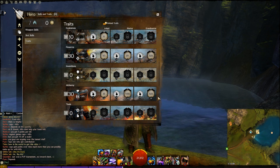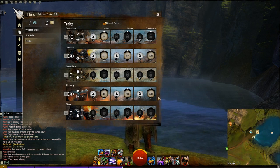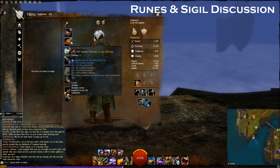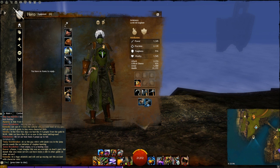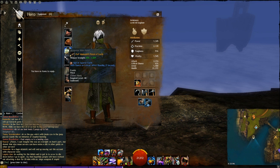If you have any ideas or recommendations for the trait setup, please feel free to let me know. Now let's move to one of the most important parts — the armor and weapon setup. For runes and armor, you want to focus on three: the Rune of the Afflicted, the Rune of the Crate, and the Rune of the Monk. For weapon sigils, I went with the Sigil of Superior Earth in both pistols.